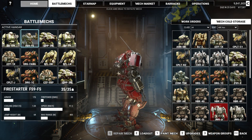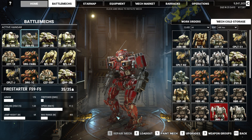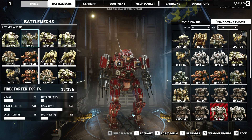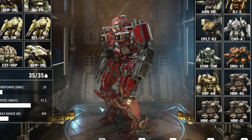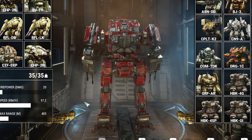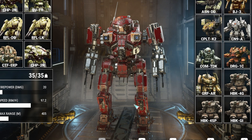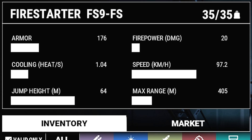Welcome back to the system — Cash Zilla, that is its official name now. Here is the Fire Starter Firestorm, the FS9. It just has a kind of crimson color scheme — nothing too special. Let's dive right into the physical characteristics. Armor is 176, which I think is actually a little bit lower than normal for the Fire Starter — definitely have to change that. Running speed is 97.2 km/h, which is very normal.